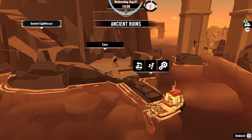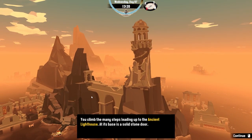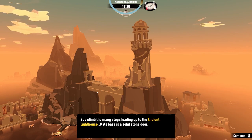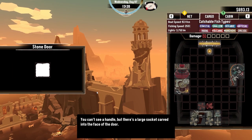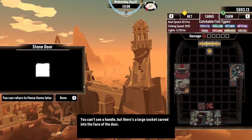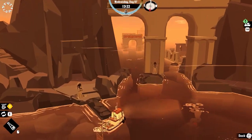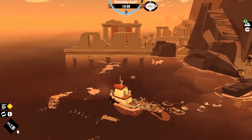Okay, classic. You climb the many steps leading up to the ancient lighthouse. At its base is a solid stone door — you can't see a handle, but there's a large socket carved on the face of the door. Door remains shut. Well, I'm sure we'll get involved in that.